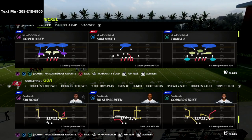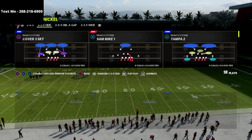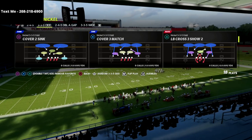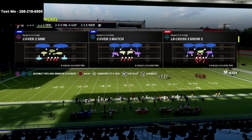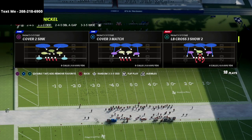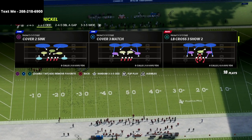Alright guys, so we're talking about the 3-3-5 Odd out of the New York Giants playbook. You can also do this out of several other playbooks. What you want to do is turn auto flip off — it's really important to turn auto flip off. You can do that in your coaching settings or in your game options. So just turn auto flip off so you can flip the play wherever you want.